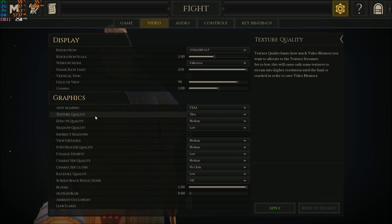Texture quality depends on your VRAM. I have 8GB of VRAM so I don't mind. The guideline: 4GB and more play Ultra, 3GB use High, 2GB use Medium, and less than 2GB go with Low.